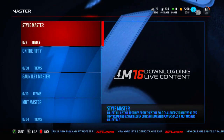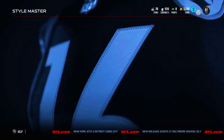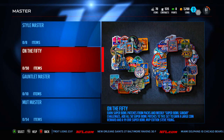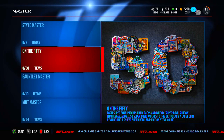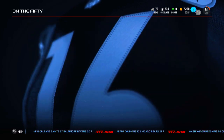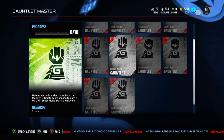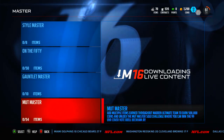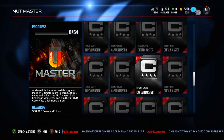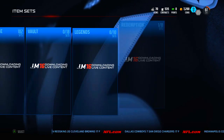The Style Master — collect all eight style trophies and you get a 92 overall Romo and 92 overall Glover Quinn. For the Super Bowl Master, you need to earn all 50 Super Bowl patches from packs and weekly Super Bowl Sunday challenges to earn a large coin reward and a 99 overall Super Bowl MVP edition Steve Young. The Gauntlet Master is going to take forever — you need 10 Gauntlet badges. And then the MUT Master needs Elite badges, an NFL Journey collectible, Captain Master completion, all the style sets, and Season Master tokens — a lot of playing required.